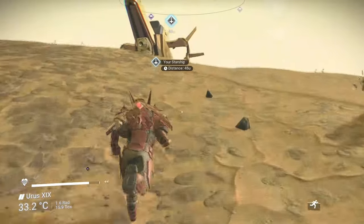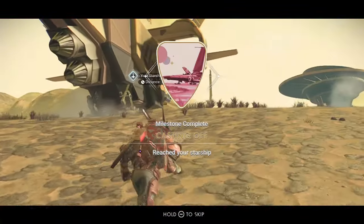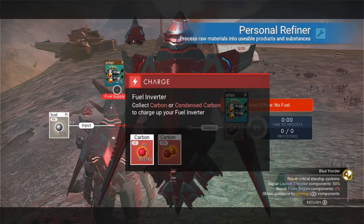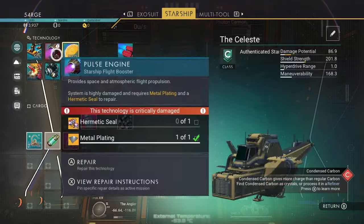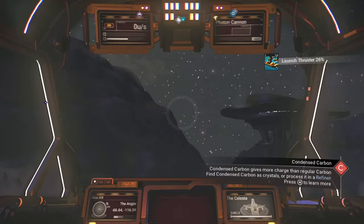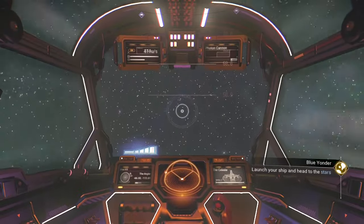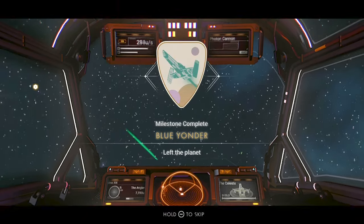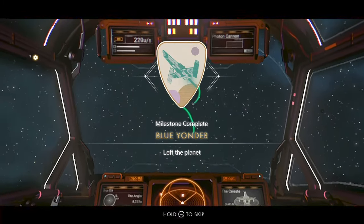For the Casting Off objective, use your visor to find your ship. You'll receive a pre-packaged portable refiner — be sure to install it, as you need it to repair your ship. For Blue Yonder, repair your ship using dihydrogen jelly from your starship's inventory: craft a hermetic seal, metal plating, and 50 pure ferrite. You can refine ferrite dust in your personal refiner. You'll also receive a pre-packaged hyperdrive upon completing this objective — install it and prepare to warp, with one unit of warp fuel to send you on your way.